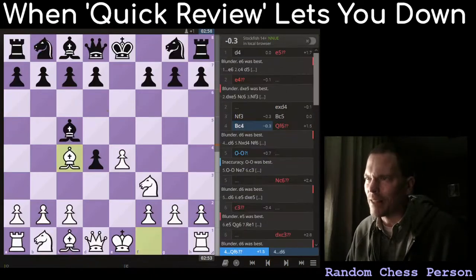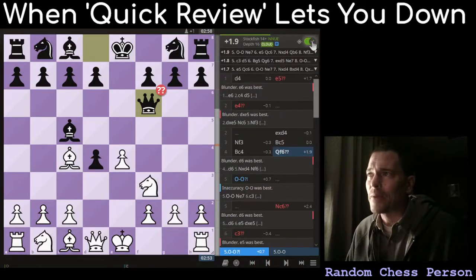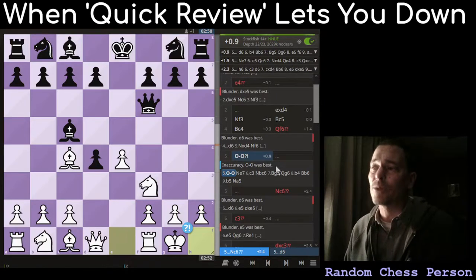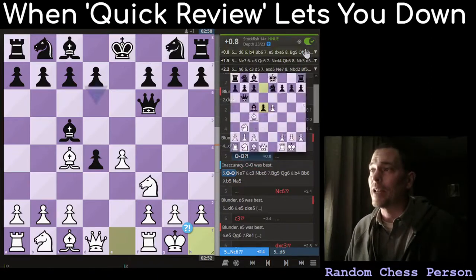One other game where the quick review was a little messed up: we're on move four, the opponent blunders here. The engine wants me to do c3 or e5, all of which are good moves. But what I did was castle, and it says inaccuracy — castling was best. The review says: instead of castling to the kingside, you should have castled to the kingside. I actually reported this as a bug. My point is you can't completely trust the quick review or these immediate translations of engine data into English — or whatever language it's translating into for you.